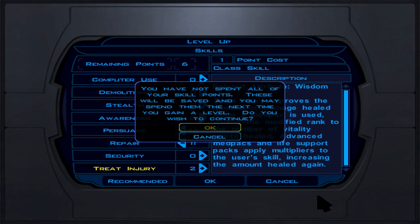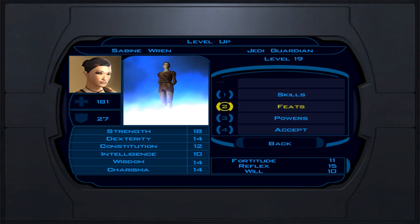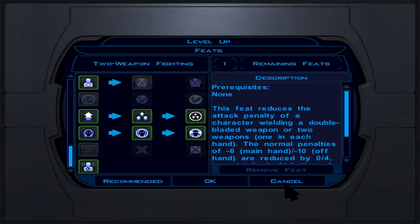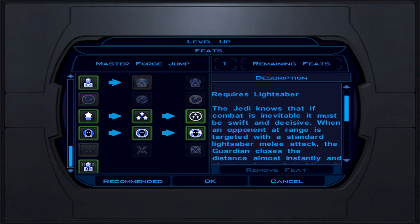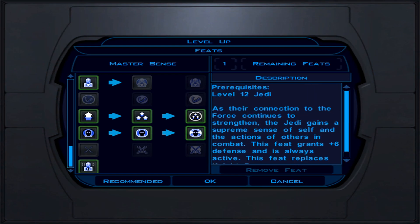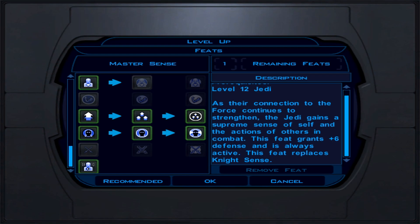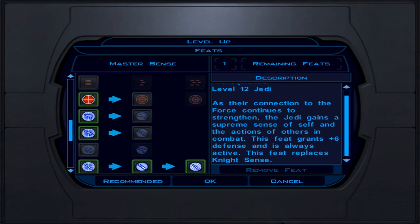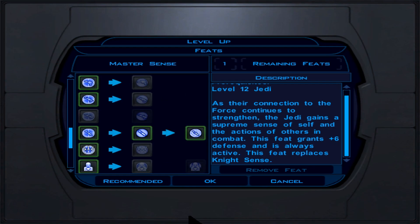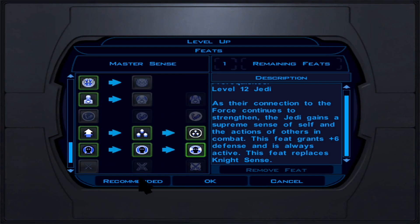Now lightsaber crystals — focusing on light side options. The Upari crystal gives +3 attack and 1-8 energy damage, located end-game. The Solari crystal gives +3 attack (light side only) plus 1-8 damage versus dark side enemies with physical piercing — located on Korriban. The Krayt Dragon Pearl gives +2 attack and energy damage, found on Tatooine — note you can only get one on the light side, as getting the second requires a dark side action.